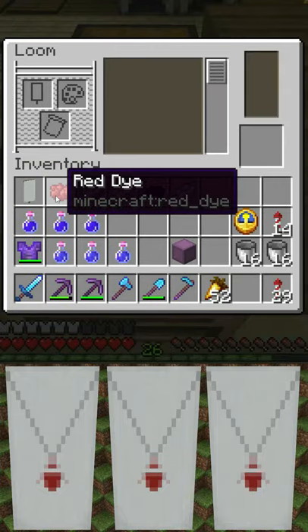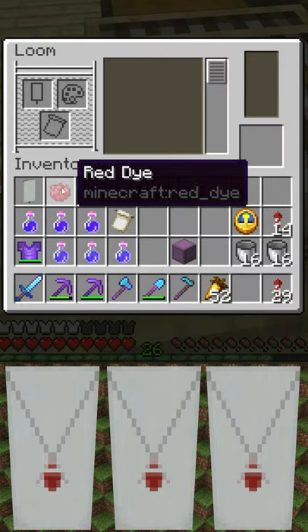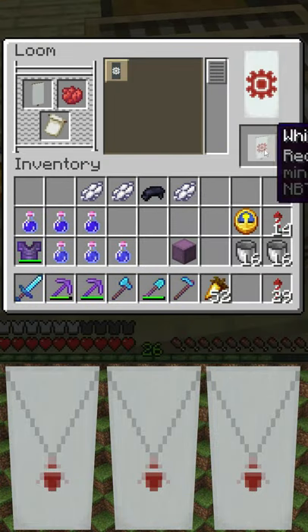Today's banner starts with a white banner and red die in the red flower chart shape, which is made with an oxide daisy and a piece of paper.